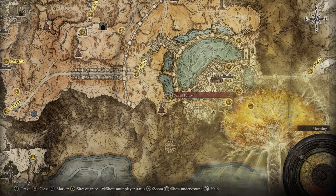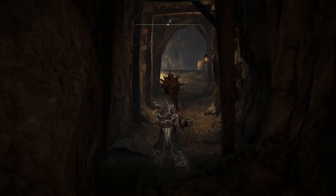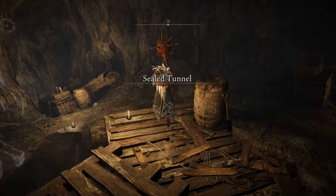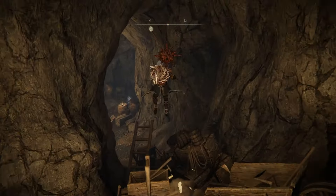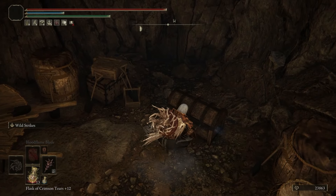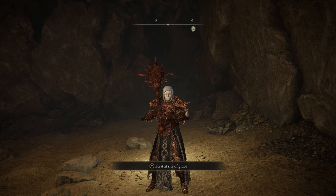We are going to be looking for the Sealed Tunnel. Once you enter the Sealed Tunnel, there is going to be an invisible wall here that we're just going to strike. We're going to run past this guy over here through these boxes and the chest containing the bell bearing is right here. If you needed a guide on how to quickly reach Altus Plateau, I will link one in the description below.